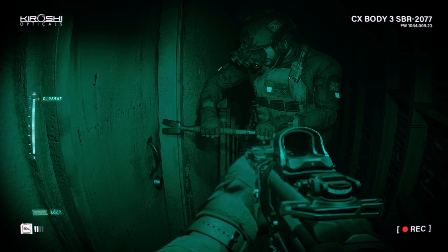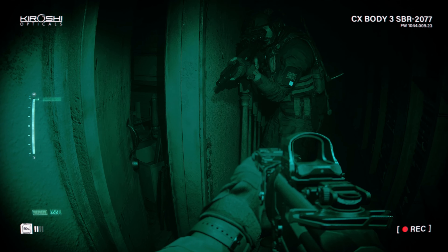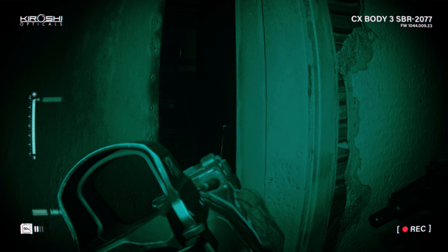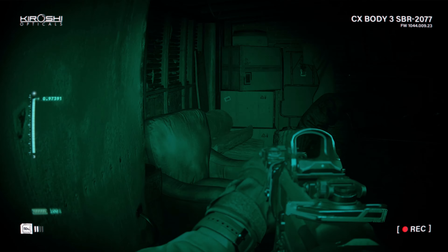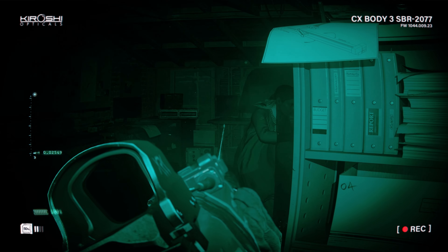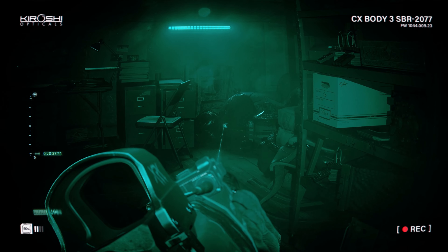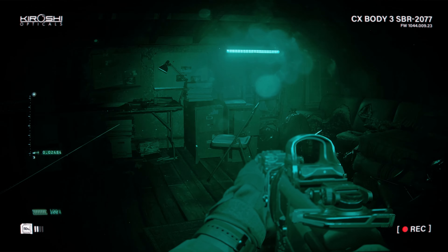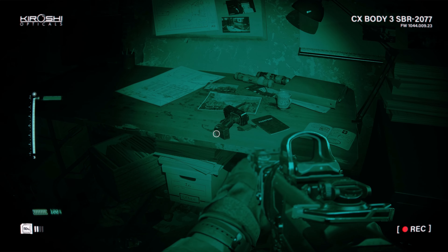Locked. Try and take him alive. No more of them! Get down, get down! Clear. All teams, townhouse secure. Commence SSE.